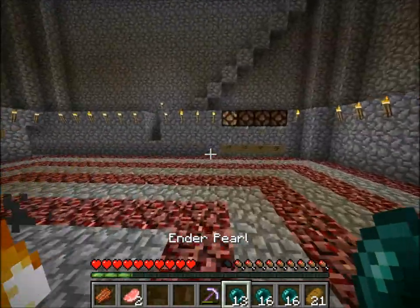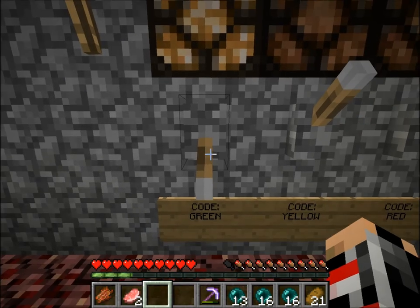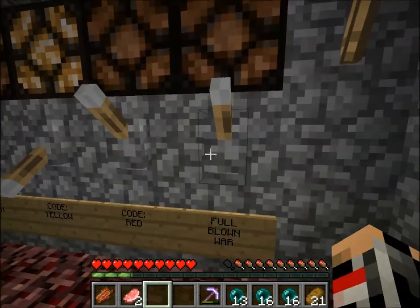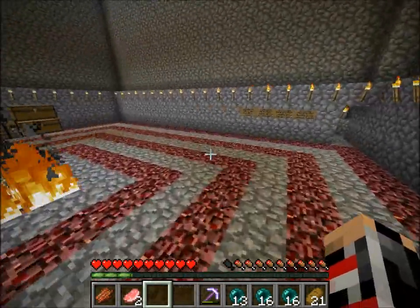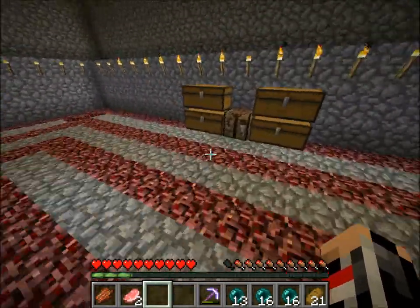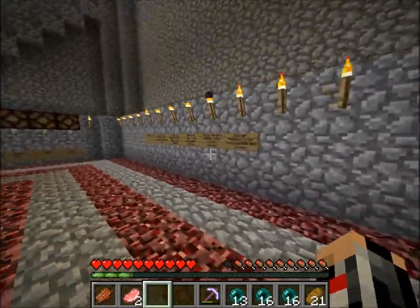Here we have code green, code yellow, code red, code full-blown war. Usually when our enemies are on, we'll have it on code yellow, and then when we know they're here we'll have it on red, which is high alert. There's a hole there which I'll show you later.